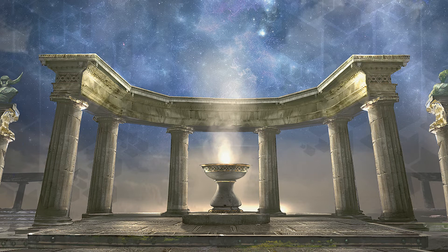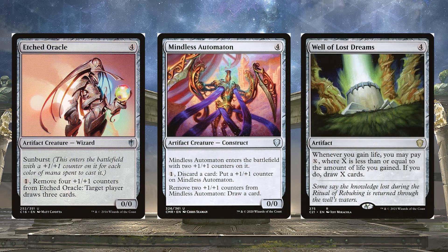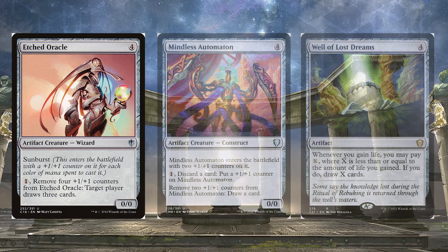I can hear you all now: too bad you're in mono-white, you'll never draw enough cards. That's why we've got this deck packed with cards like Etched Oracle, Mindless Automaton, and Well of Lost Dreams. Etched Oracle can draw us 3 cards by removing 4 +1/+1 counters from it. Mindless Automaton draws us a card by removing 2 +1/+1 counters. And with Well of Lost Dreams, we can pay X — where X is equal to or less than the life we've gained — and draw X cards.